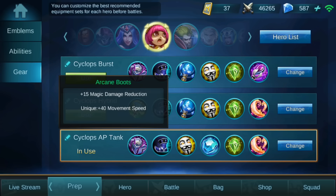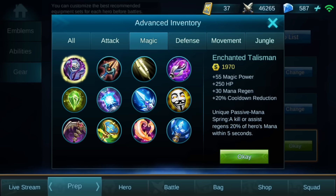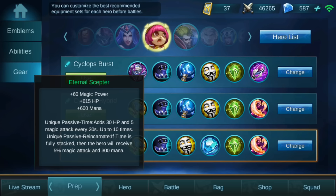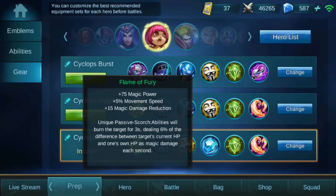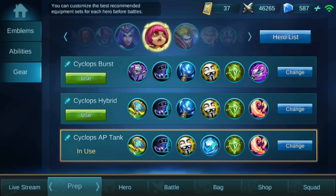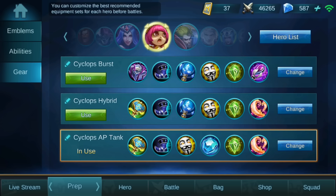You can also switch the first item with the Eternal Scepter from the second build — both are fine. The Eternal Scepter adds more tankiness but removes the 20% cooldown reduction. The third item is again one of the best magic items. The fourth item is Dominance Ice — a very strong item that gives 15% cooldown reduction, armor, and mana so you won't run out.